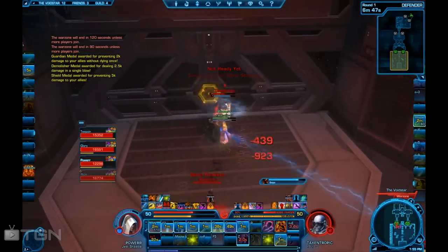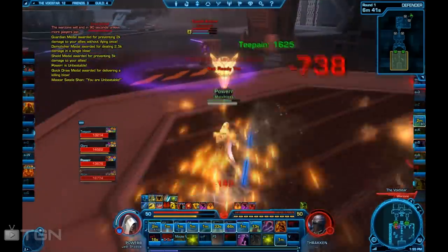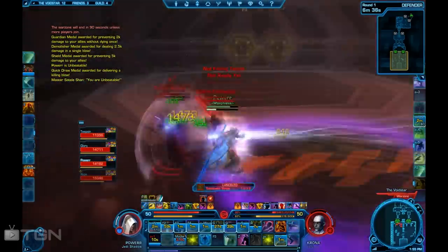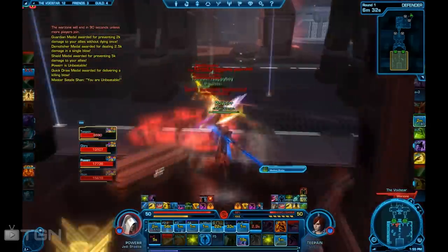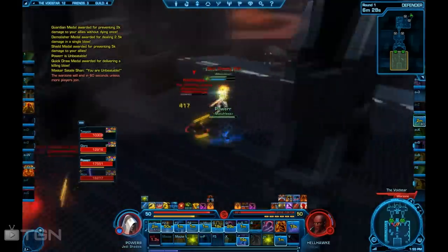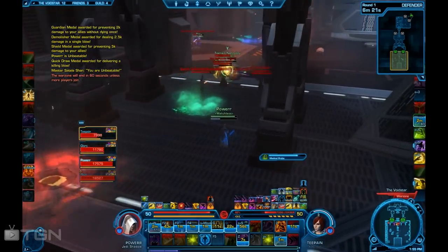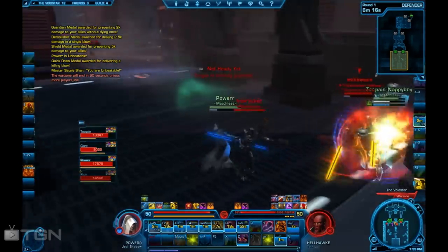I see a guy on the door here, so we quickly burst him down as fast as possible. I'm calling targets this entire time. Glory's backing me up here, giving me off heals when I need it. We have T-Pain healing in the middle. I'm basically trying to control and soak up as much damage as possible so that I'm keeping relief off my healer. Here we get a call from my healer — he's being focus fired, so I quickly sprint over to him and guard him.